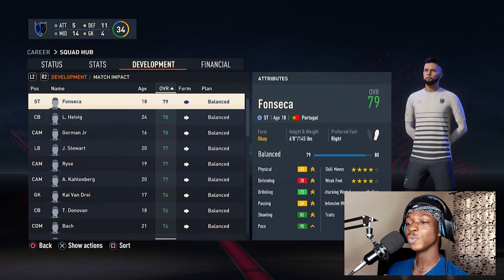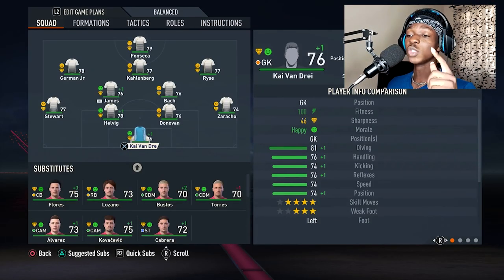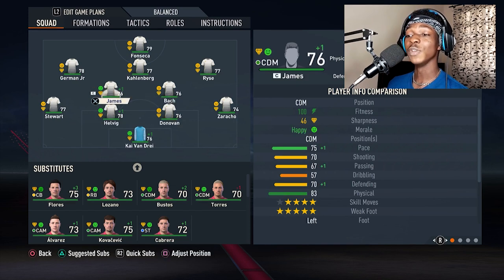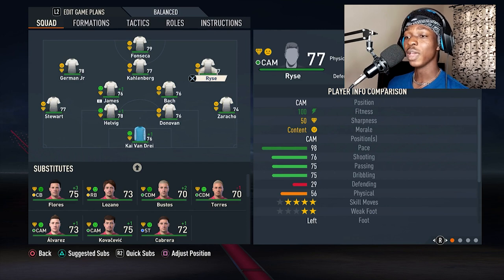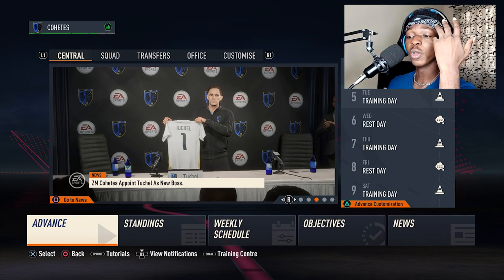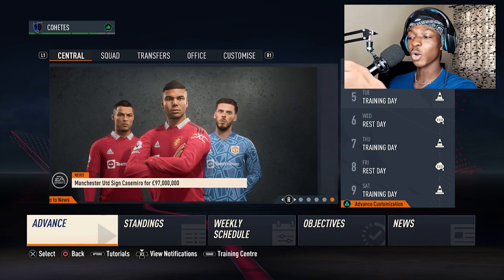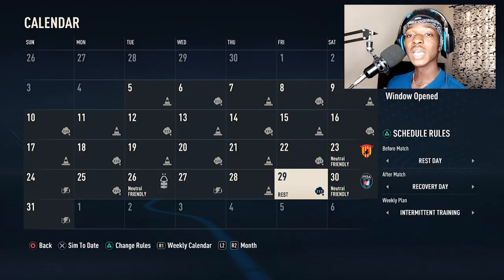I'm sorting by highest rated players and Fonteca is at the top. I've done the development schedule for the players I think will be in this team long-term. The chosen lineup is: Van Dre in goal; Zaracho and Stewart as fullbacks; Helvig and Donovan as center backs; Batch and Calvin James as holding midfielders; German, Kallenberg and Risi as creative players; and Fonteca up top. I had a problem with training because my controller setup shows two controllers connected and I can't improve match sharpness — if anyone knows how to fix that, please let me know.